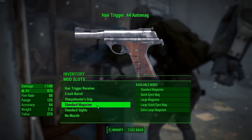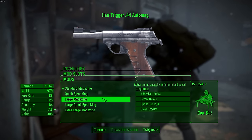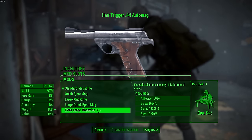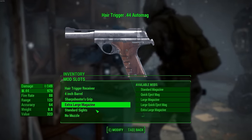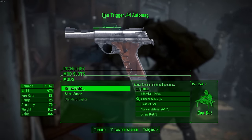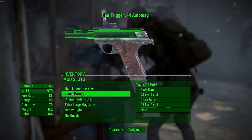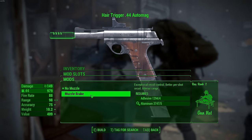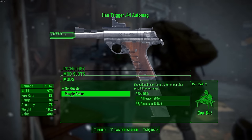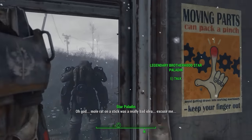We have a few different magazines: a quick eject magazine with normal capacity of seven, a large magazine at 10, and an extra large magazine at 14 — though there's no quick eject option for the extra large. For sights, you have the reflex sight, the short scope, or the standard sights. Unlocking standard sights actually unlocks the short sights, which actually works — a lot of mods have that as a glitch but this one works. Finally, we have a muzzle brake for exceptional recoil control and better per-shot recoil, but inferior range.